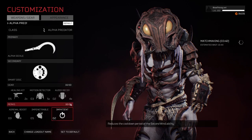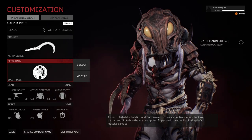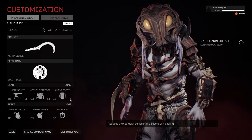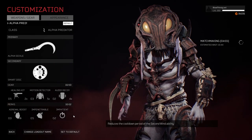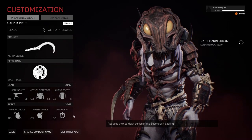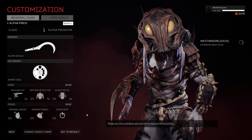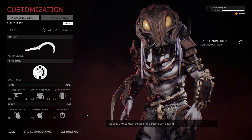Our build for today is the Alpha Predator build. The Alpha Sickle has to be there, the Alpha Predator class has to be there. Smartest as our secondary item in case we have some trouble — Smartest will come in clutch. Healing kit, motion detector, and the decoy as our gear choice. Perks: Adrenal Boost, Imperishable, and Impatient. I feel like this works really well on a Hunter variation, which will work well on an Alpha Predator and also a Jungle Hunter 87. We can go into a fight and try to do some damage but not take too much. I'm just wanting to do a versatile build for the first look on the Alpha Predator — you can replicate this in your own matches.